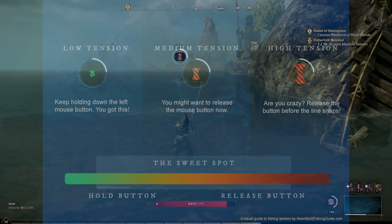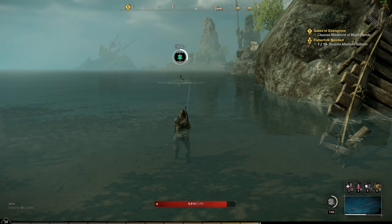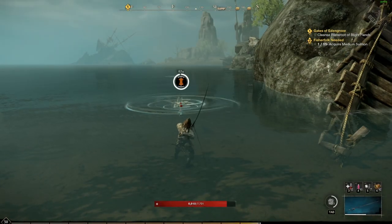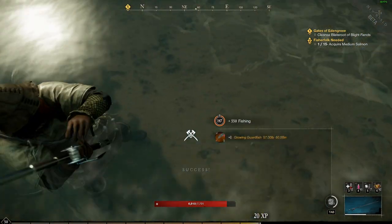Maximizing distance will make the tension minigame much easier, as in the amount of time it takes for the tension indicator to go from green to red. With short distances this does not take very long, which makes reeling in fish very difficult. But with max distance it stretches this out, making reeling in fish a breeze every time. I don't even want to think about how hard a legendary fish would be on a short cast.